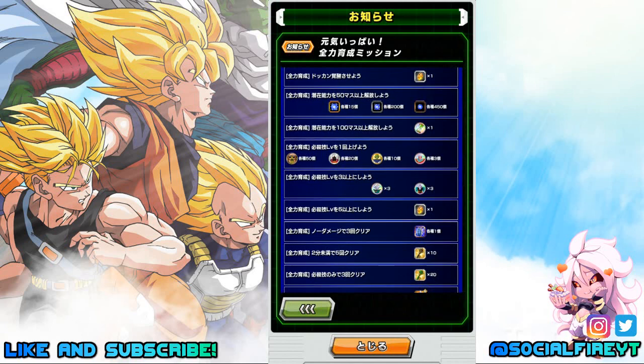Unlock 50 hidden potential nodes for 15 large, 200 medium, and 450 small hidden potential orbs of each type; unlock 100 hidden potential nodes for one Incredible Hourglass; raise SA one time for 50 of each of these awakening medals; raise SA three times for three Grand Elder Kai awakening medals; raise SA five times for one Dragonstone.